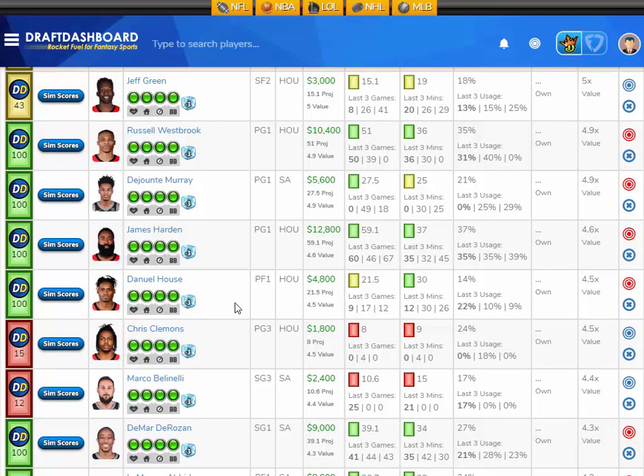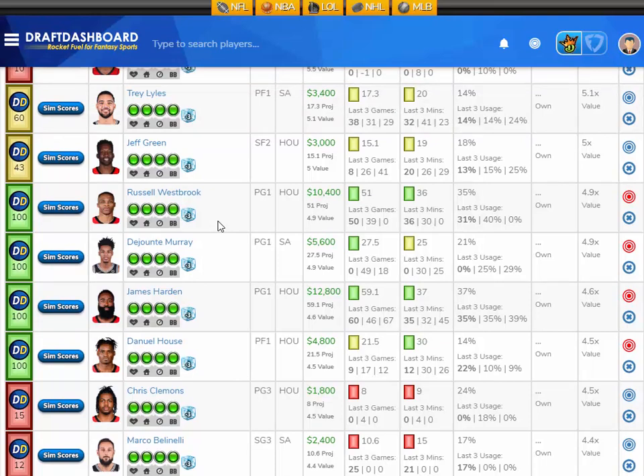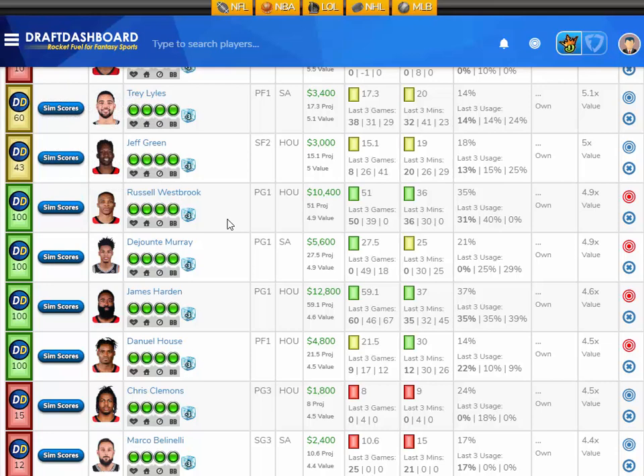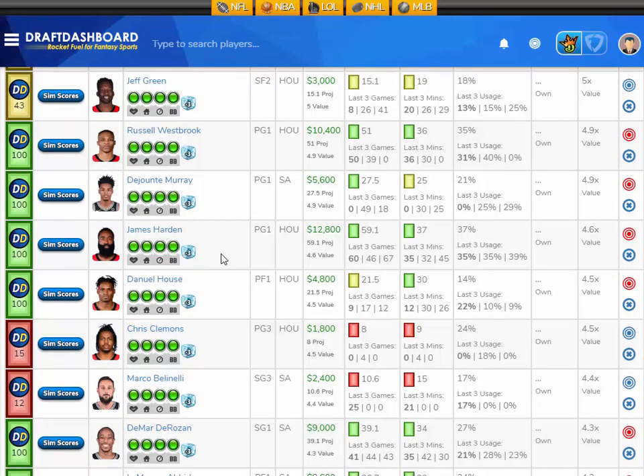For the studs, I like Russell Westbrook projected at 51 fantasy points tonight — that's 4.9 times value at a $10,400 DraftKings salary. His sim scores show a 2% chance to score 15 or less, a 4% chance to score 15 to 30, a 30% chance to score 30 to 45, a 43% chance to score 45 to 60, and a 22% chance to score 60 or more. That 22% chance to score 60-plus makes him a solid captain option. I like Russell Westbrook here.